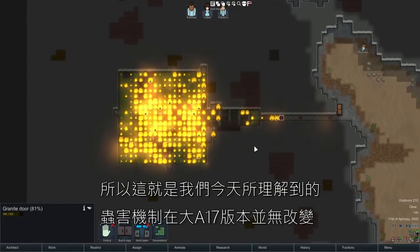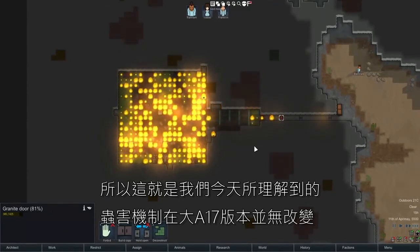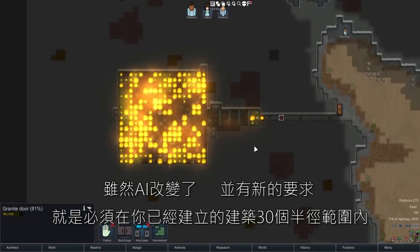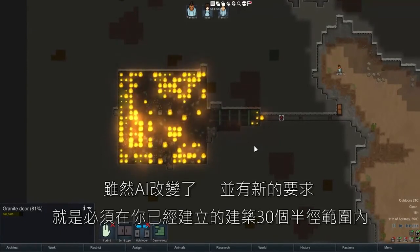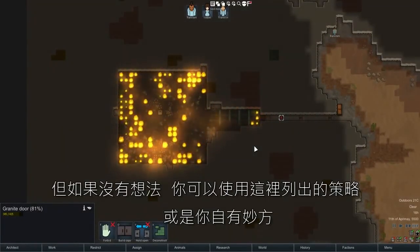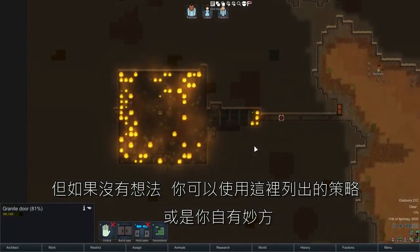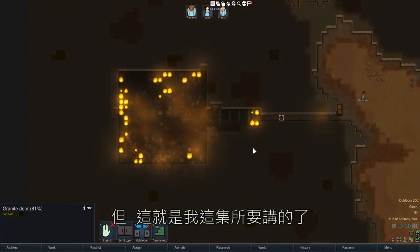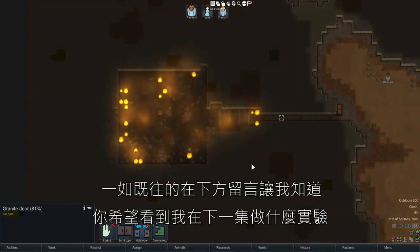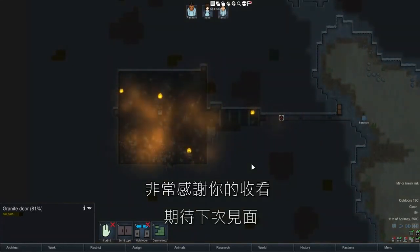So that's what we've learned today. By and large in Alpha 17, the mechanics for insects spawning have not changed, although the AI has changed and there's the new requirement that they have to be within a 30-block radius of something you have built. With that in mind, you can use the strategy outlined here or come up with your own strategies to deal with insect infestations and make your colony a safer place to live. That's all I have for today — let me know in the comments what you'd like to see me do RimWorld Science on next. Thank you so much for watching, I'll see you soon.